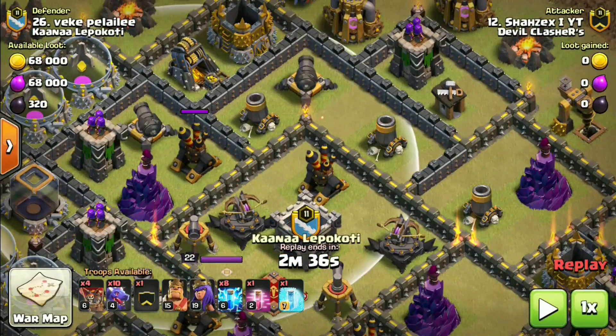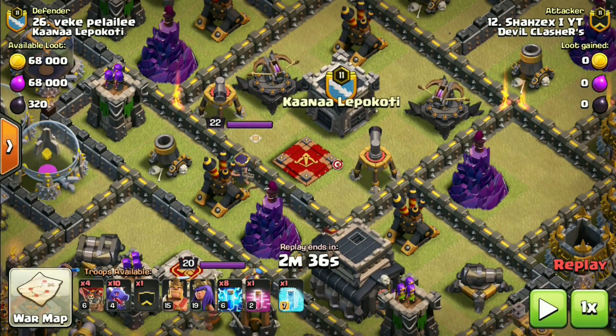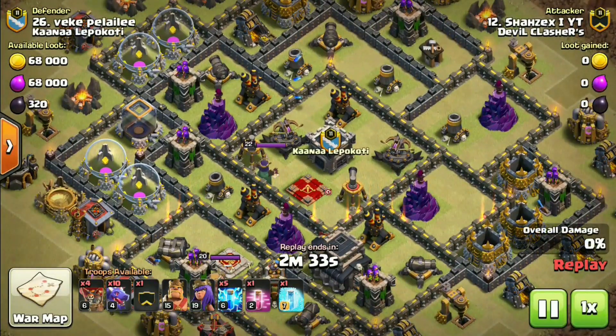So here's the first replay. As you can see, there are 2 air defenses close to each other — this would be a golden opportunity to break both of them with 4 lightning spells each. On the other side, I'll be breaking this air defense close to the Archer Queen, and also taking the air sweeper with the lightnings. I'll be dropping the lightning on these wall segments.